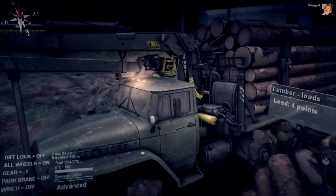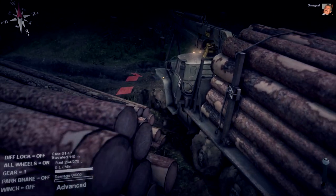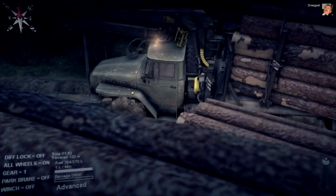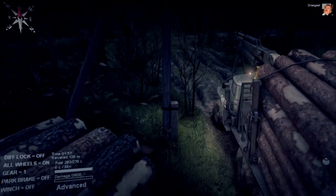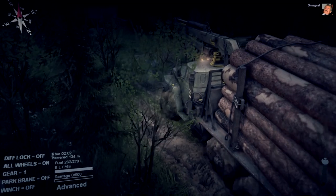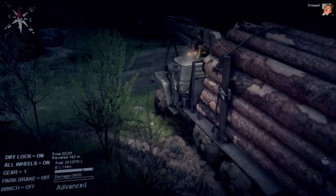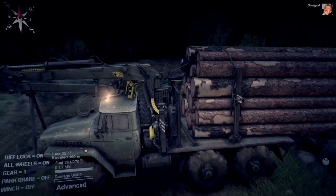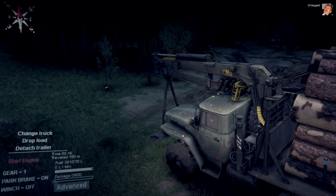Based on what logs you are getting it decides how many you are delivering. The medium logs I think deliver four. I believe the short ones deliver two. So depending on the truck you have, it decides how many logs you can bring. Obviously with this one we can only do medium, so we're going to stock up with medium logs. Now this camera is going to be a real pain. I got to position my wheels right and try and get this really heavy vehicle out of here. You've got to be really careful — this is very top heavy now.